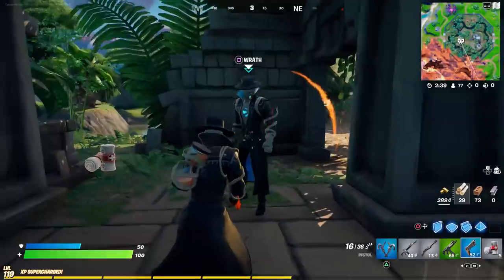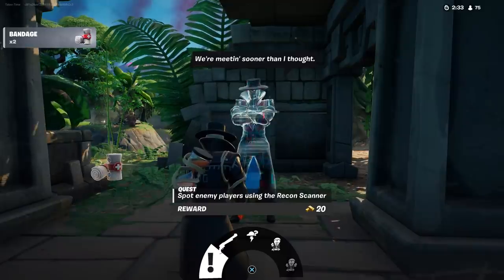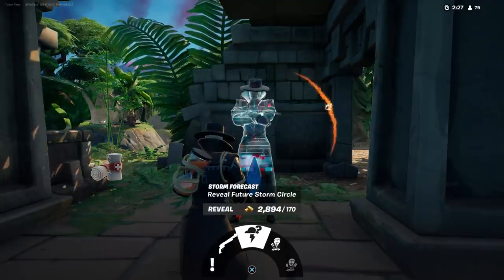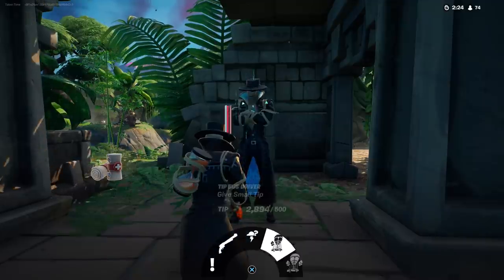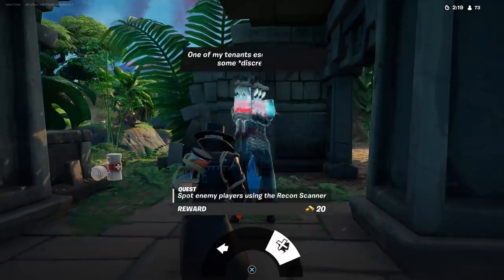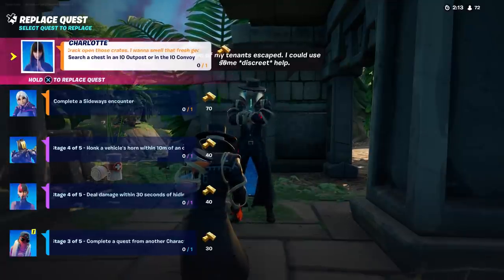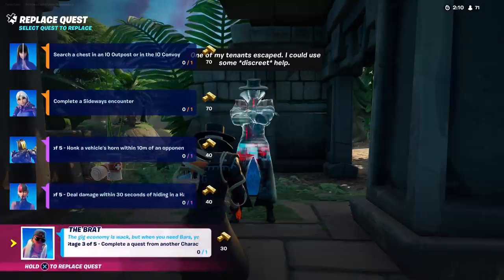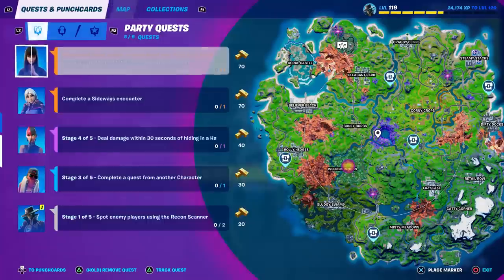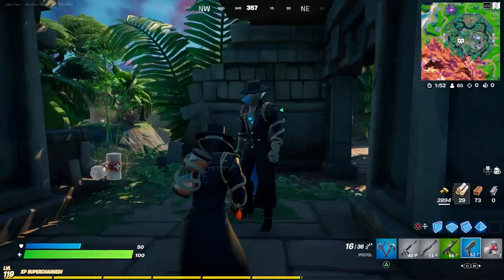Alright, Wrath says 'we're meeting sooner than I thought.' His challenge is to spot enemy players using the Recon Scanner — that's stage one. He also can reveal the future storm circle and sells the Marksman Six Shooter, which isn't a great gun. To start the quest, equip it. He says 'one of my tenants escaped — I could use some discreet help.' Now we replace a challenge — hold X to do that — and now the challenge 'spot enemy players using the Recon Scanner' is active. You need to do two of them.